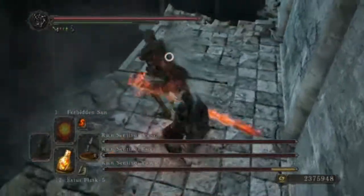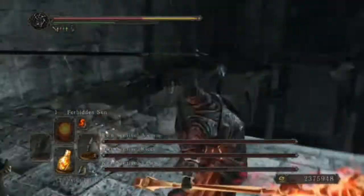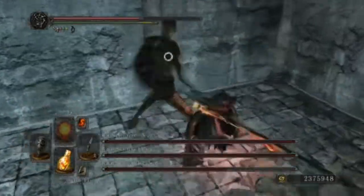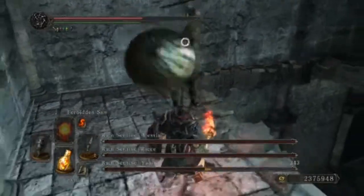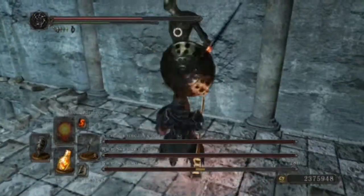Once you get down there, you will be attacked by the first Sentinel. The other two will be on top of the other platforms — they won't attack you unless you drop down or kill one of the Sentinels. Killing one of the Sentinels first is what I recommend.